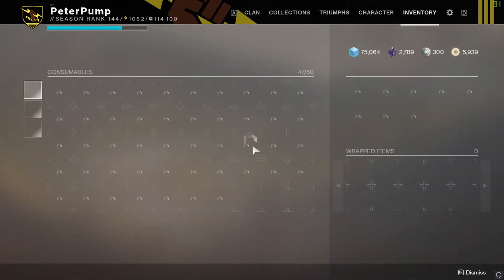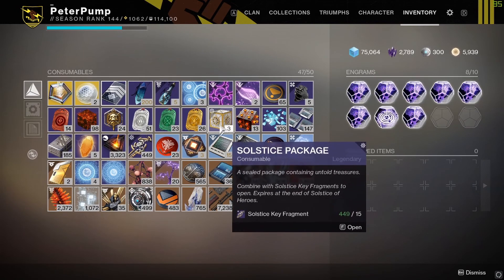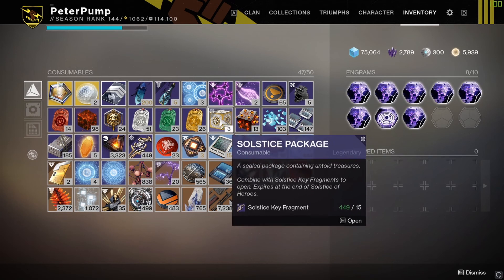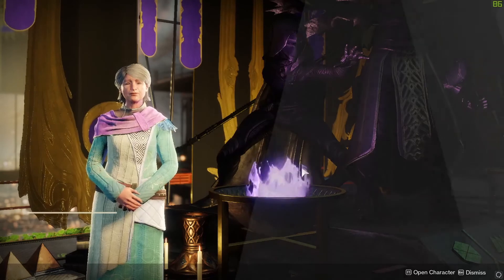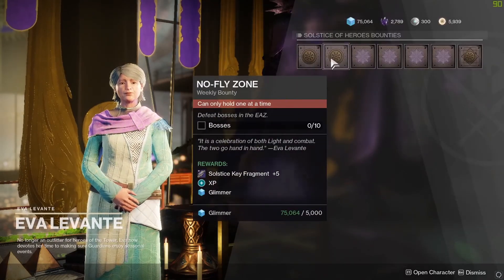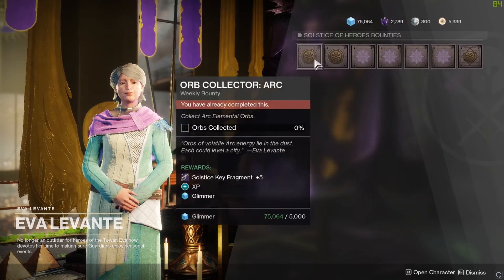You need to get 10 of them. You can check them out in your inventory — currently I have three. I also have 449 solstice key fragments. You can collect those together to get a solstice package. You can also do the bounties from Eva to get them — you get five per each bounty.